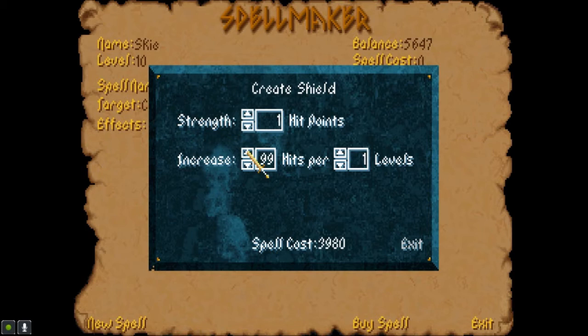I mean, I can do it. This could be breaking the game at this point. This is how mages rule. So I'm starting off at — the default shield spell I think is 35 points — so I'm starting off at 100 points for just level one, then increasing 99 for every one level. So whatever 99 times 9 is — 99 times 9 is 891 — so for me it's a 991-point shield. Spell cost though.